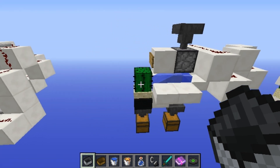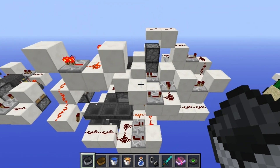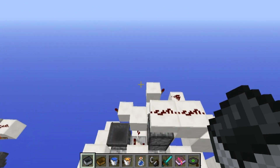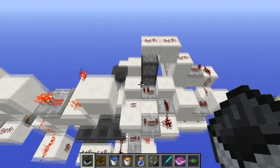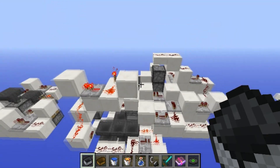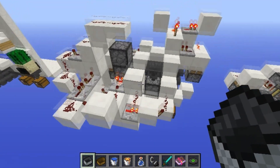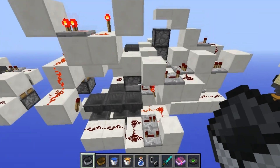A dispenser shoots a boat into water, it goes with the current into this cactus, and all the rest is a clock to shoot items when they're in the dispenser. Really easy, very basic. Now we can have a look at something more complicated — really big. I'm pretty sure it can be compacted, but this is more showcase than compact.